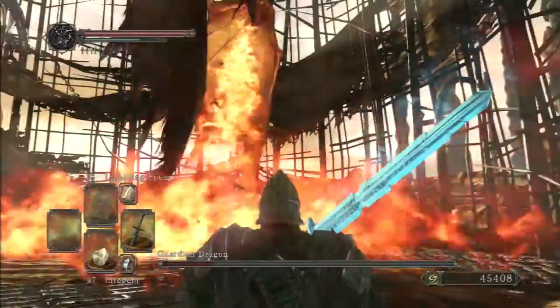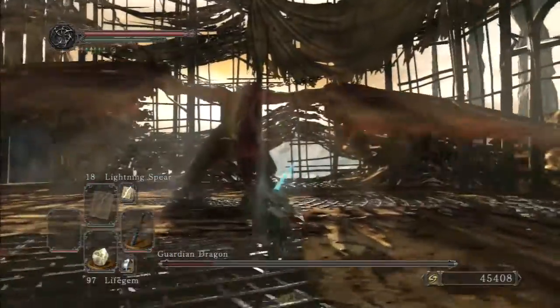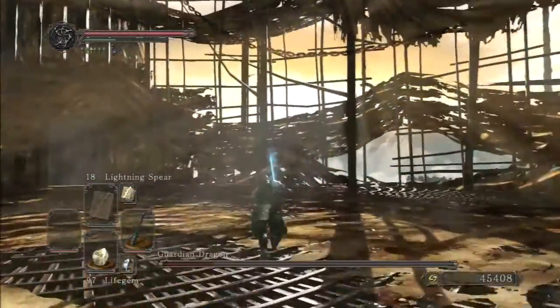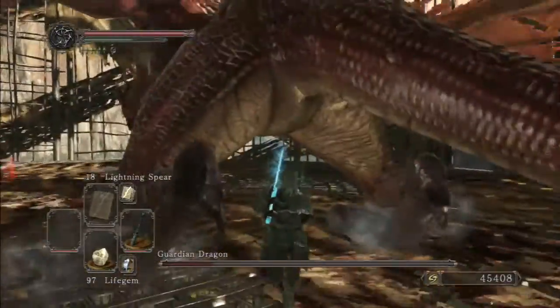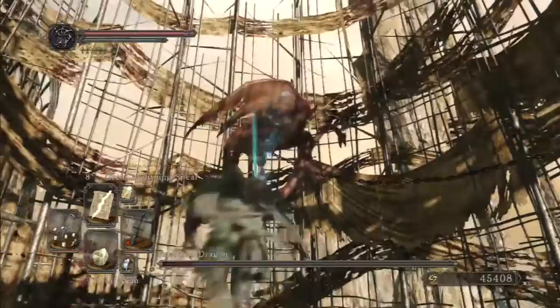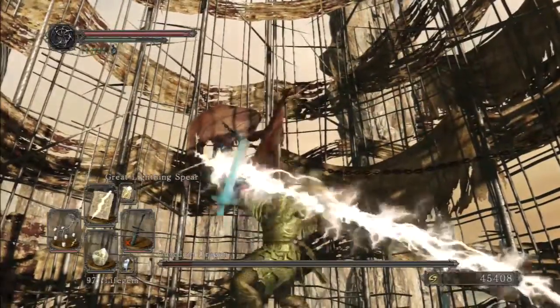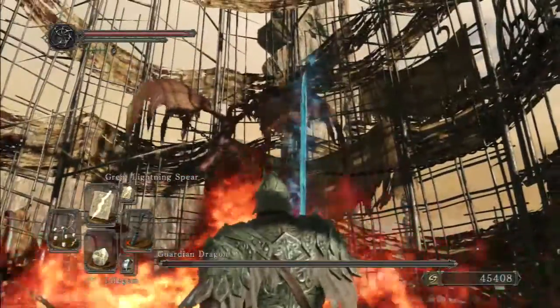At this point I just got tired of him being obnoxious and flying out of my range, so I just busted out Great Lightning Spear and finished him off with that. But again, it's perfectly easy to do with pure melee, and even easier to do with any kind of ranged or magic-based build, so not really much to this fight.